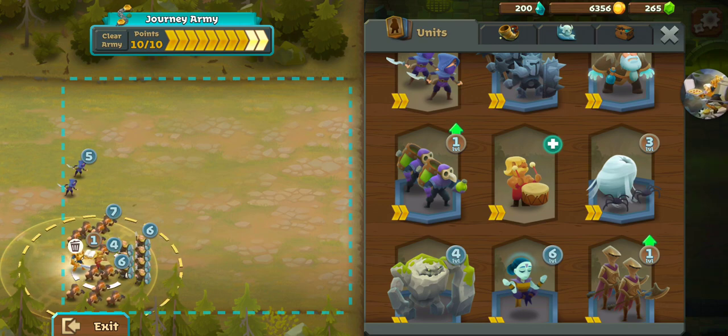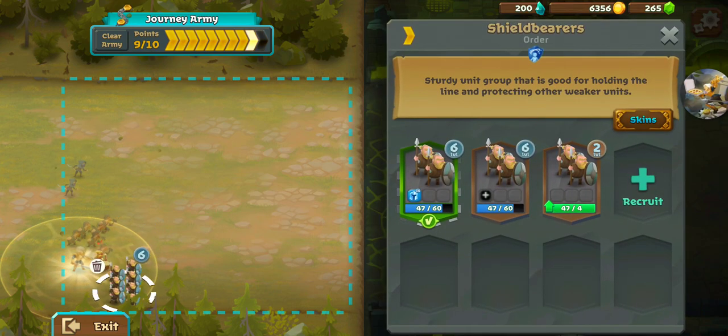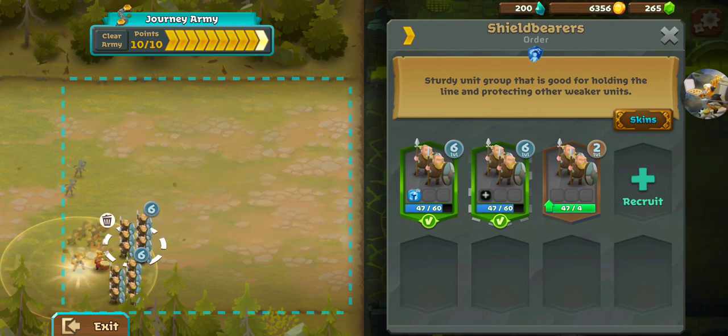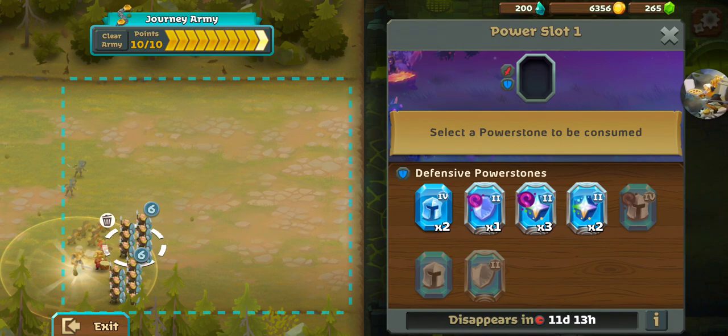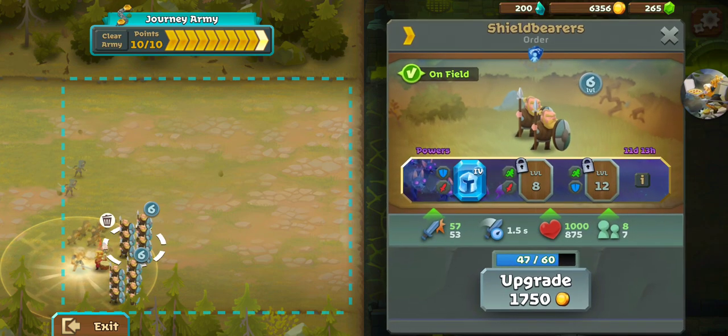Am I forgetting anything? Since there are so many melee units, let's grab another set of Shield Bearers. Let's see if we've got a Power Stone we can throw on there — yes we do. Let's do that. I'm liking it.